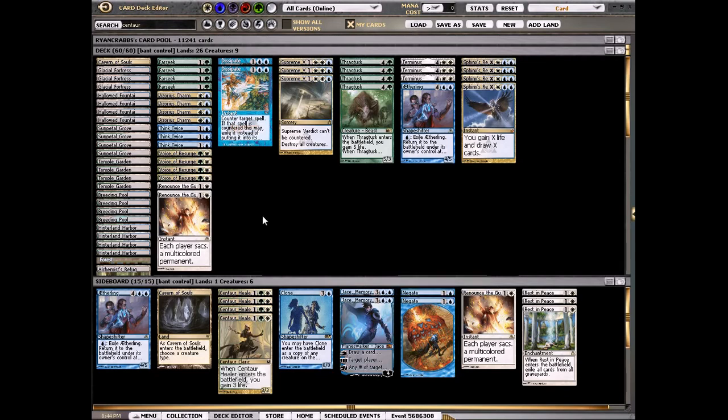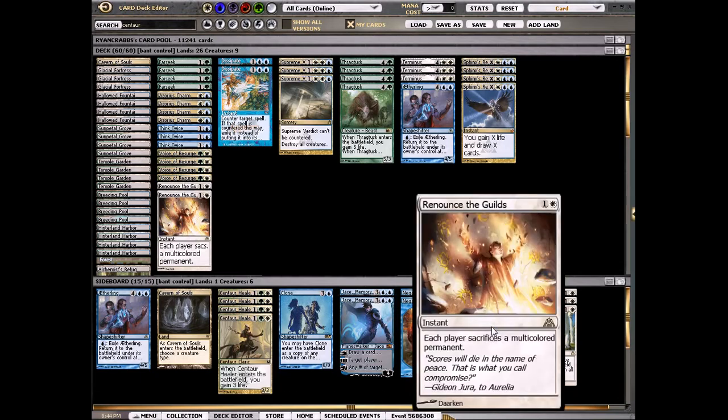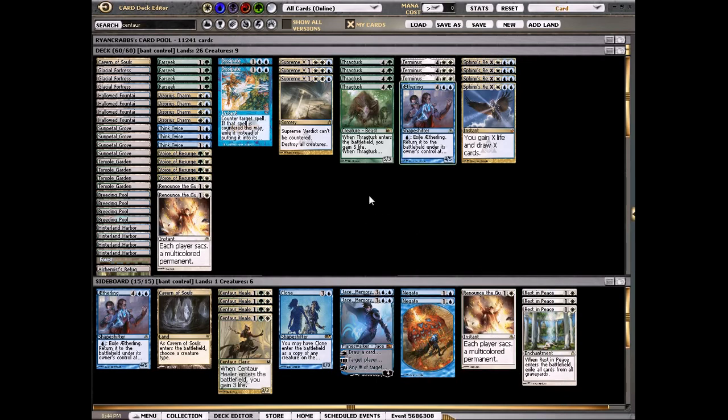For the sideboard: my deck is pretty good against aggro decks but I have four Centaur Healers just to take out the Dissipates and Think Twices, just to seal up those matchups so I can't be burned out against the red-green aggro decks. We also have a Renounce the Guilds that comes in against Junk Aristocrats and against aggro if they have a lot of multicolored creatures. Then we have Rest in Peace for Junk Reanimator — a lot of people aren't playing Rest in Peace, so people are getting away with things they shouldn't. Rest in Peace usually comes in where Voice comes out, so I can just make Junk Reanimator fight fair.